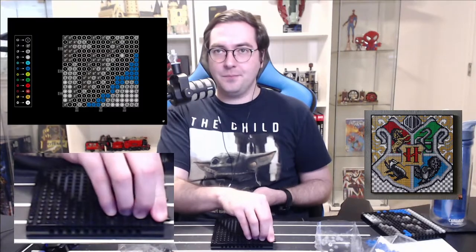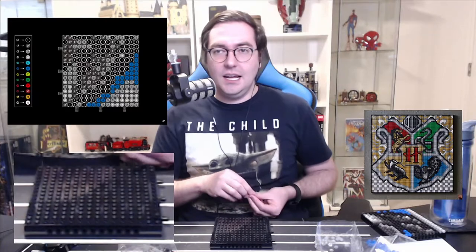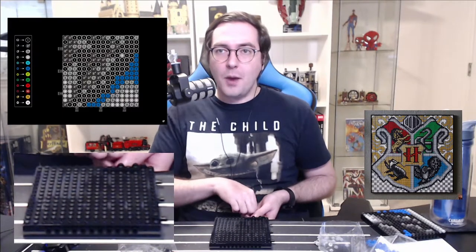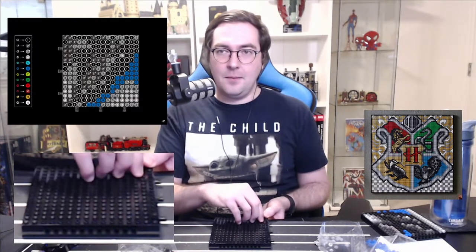Not sure exactly where I want to start on this one — I think I'm going to start with the black. There's not as much black on this one, a lot of it is that dark silver and gray. Whenever I'm putting the black studs on here, it's a black background — black studs no matter when we do it, it kind of looks like I'm not really doing a whole lot.